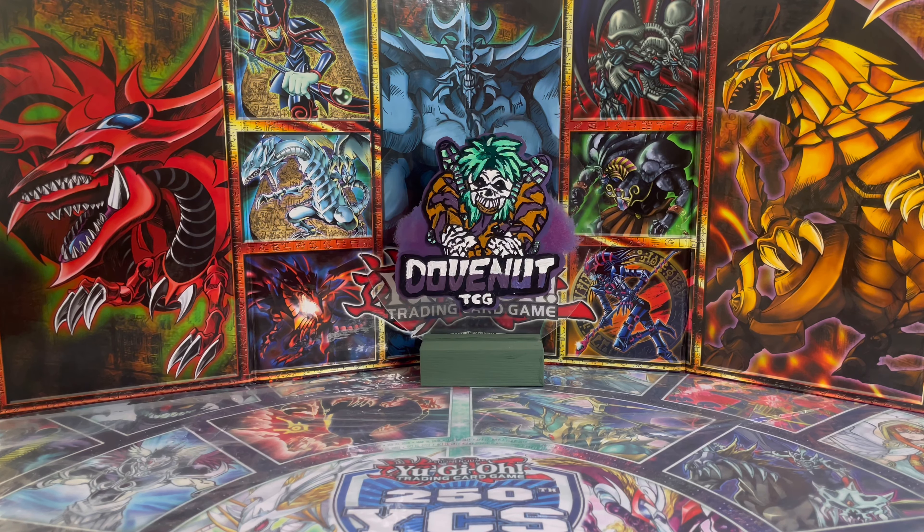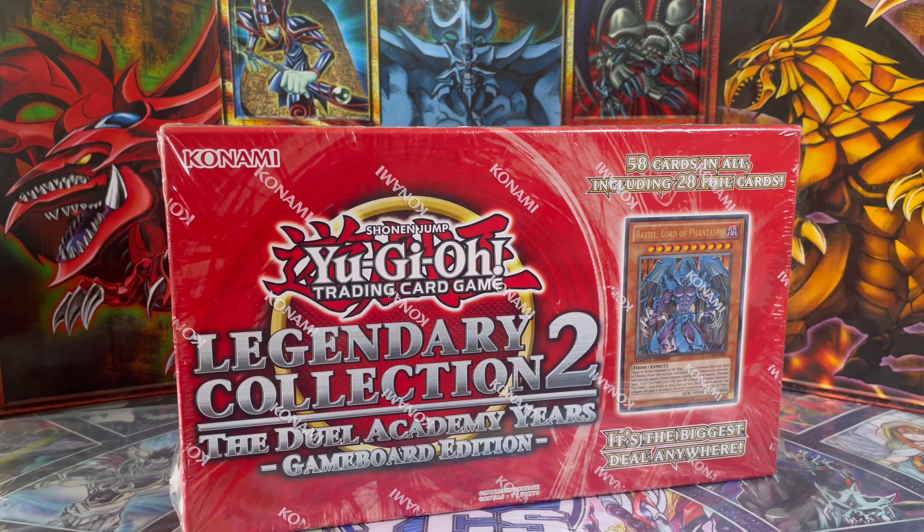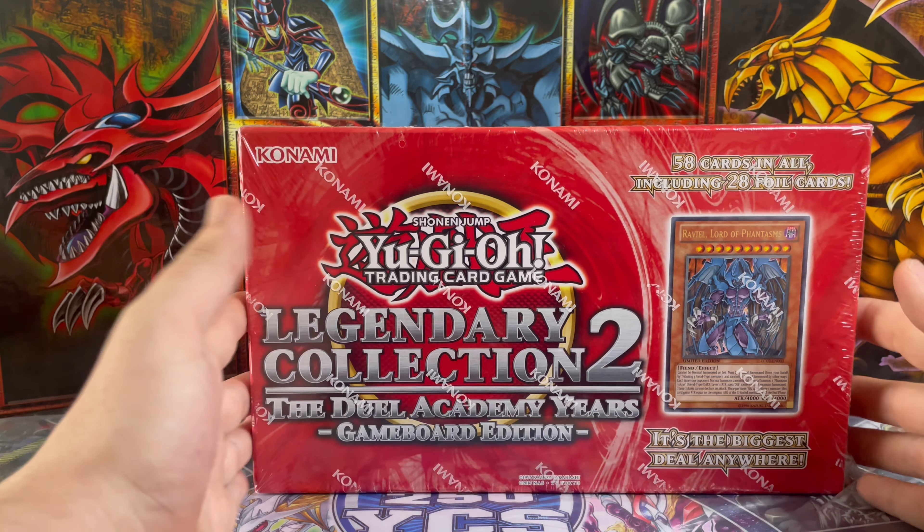What's going on casual gamers! Today we've got a banger video - we're going back to the 2013 Legendary Collection 2: The Duel Academy Years. This is one of those awesome sets where you can get the different variant arts of the Elemental Heroes and some iconic and nostalgic cards. Today we're going to be opening up and see what we can get, so let's get into this box.